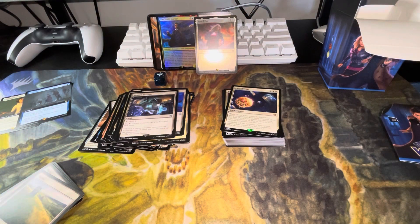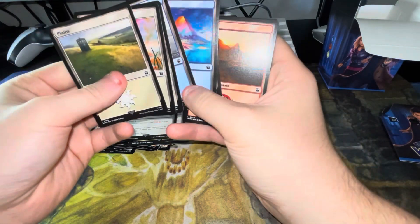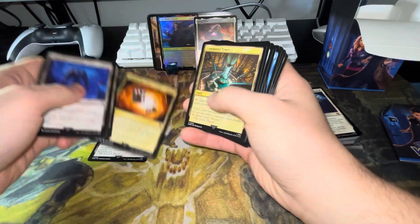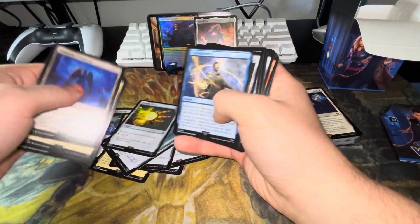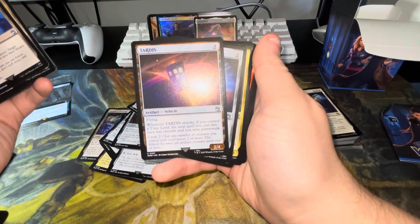I'm actually blown away by the reprints in this set because they're so good. In a lot of pre-cons you get a ton of basic lands, but in this one you literally have only nine basic lands out of 36 total lands. Some of the good mentions without even reading through everything: Rogue's Passage, Path of Ancestry, Command Tower, Talisman, Lightning Greaves, Talisman of Creativity, Mind Stone, Thought Vessel, Sol Ring, Arcane Signet. And the Sonic Screwdriver is really awesome too.